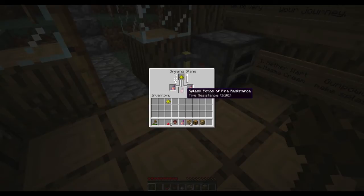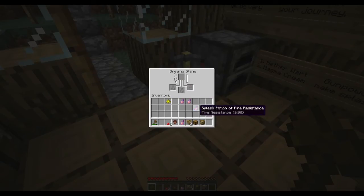Does glowstone do anything? Oh boy it does! What's it gonna do? Is it gonna screw up the potions I already put in there? It made them weaker - holy cow! It's a good thing I took those out. Well, that wasn't exactly what I expected.